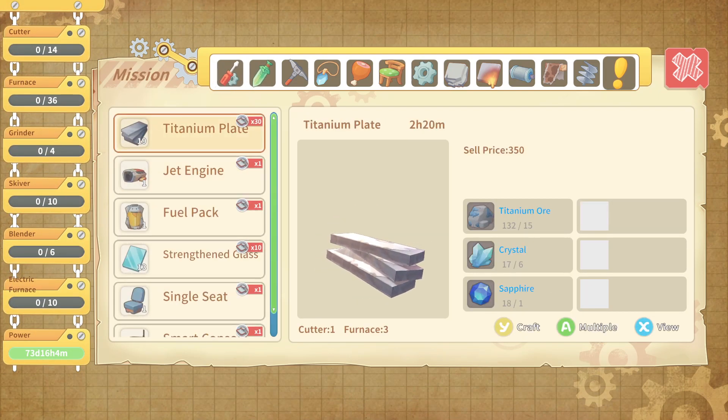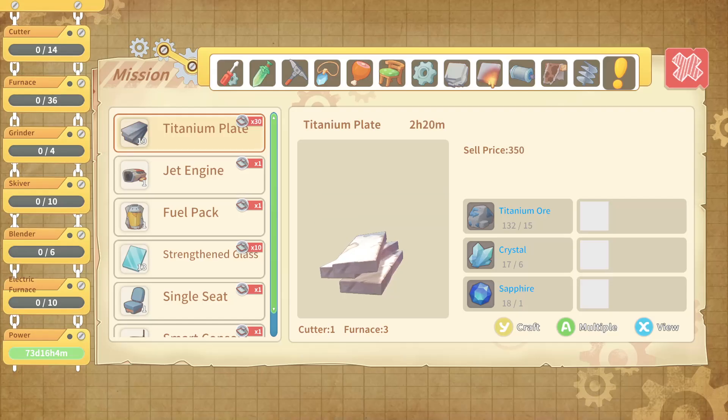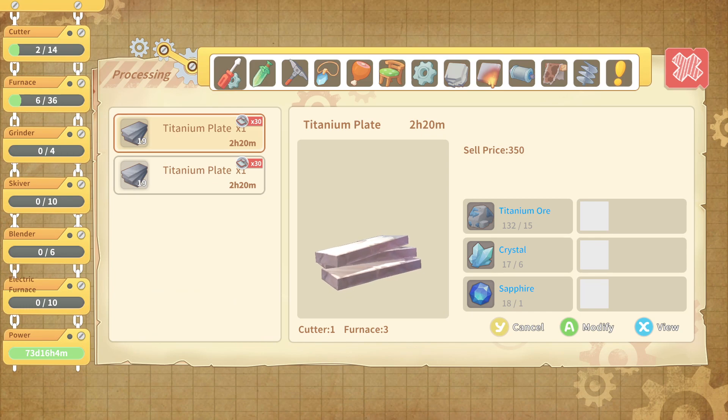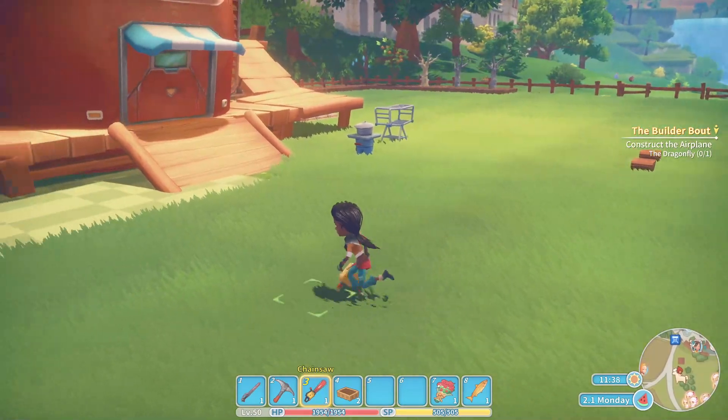Titanium plates — right now we're making zero. Well, we can make two at least. And this is on the furnace, so let's do them. One and two queued. Two hours and 20 minutes for those. We're still going to need a bunch more though, so I really hope that Crystal Tree produces a lot today.